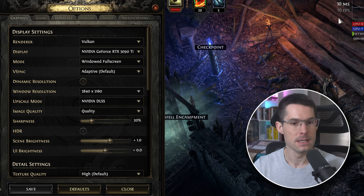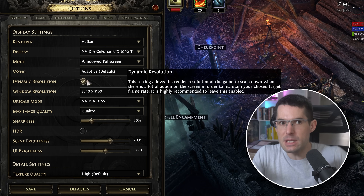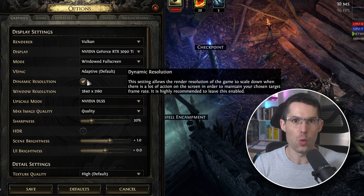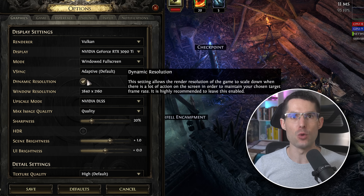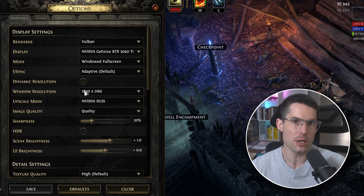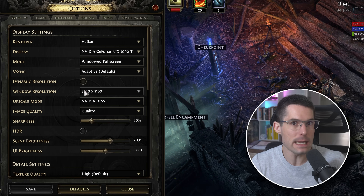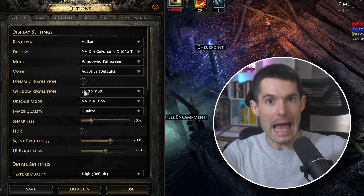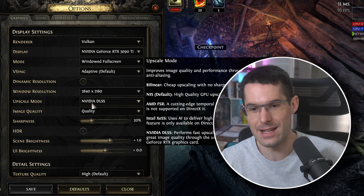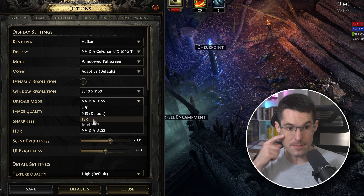If you have dynamic resolution turned off, your FPS will drop hard — sometimes down to 40 for me. You could fix that by enabling dynamic resolution, which lowers the resolution to keep FPS high, but lower resolution makes the game look worse — meaning you can't see things like on-death explosions as clearly.